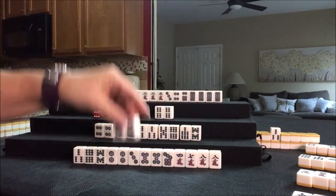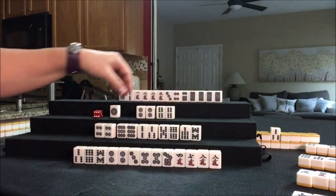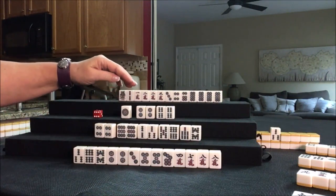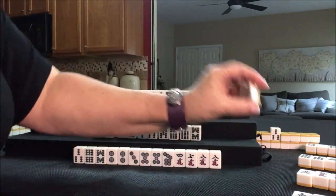Pone — pone from the player on the left. And they're on a double wait for all pone and their seat wind pone, which is Yakuhai and Toitoi. So we're going to discard 1 dot.